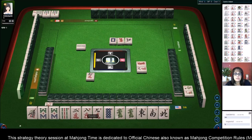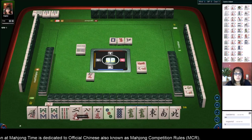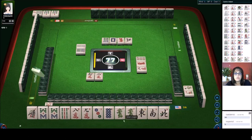Let's just see what we can do here. Three dot - let's get rid of the two crack. Now we have eight nine, eight nine, eight. If we can get a seven or a nine dot, we could maybe do mix triple chow with a dragon pung.